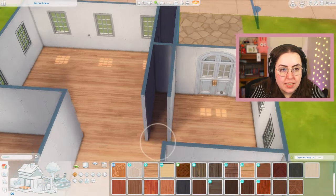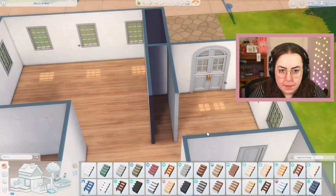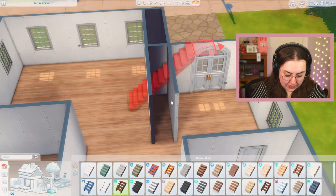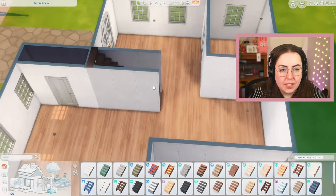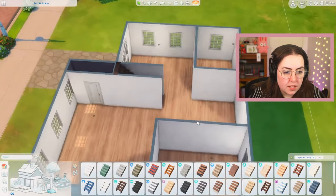I didn't think about my stairs — I have to take these out. That's a base game stair I put in as a placeholder, but I did not think about having to use a pack for stairs. Island Living — I hate Island Living as a pack, so we're going to waste this one on stairs. They look a little funky being open in there, but I don't care because I don't like Island Living. So it's perfect.